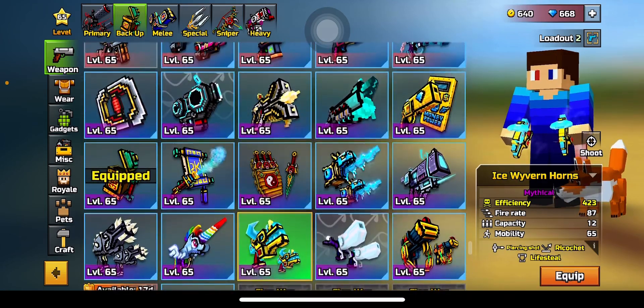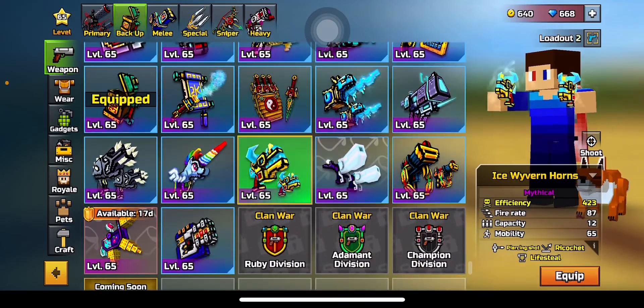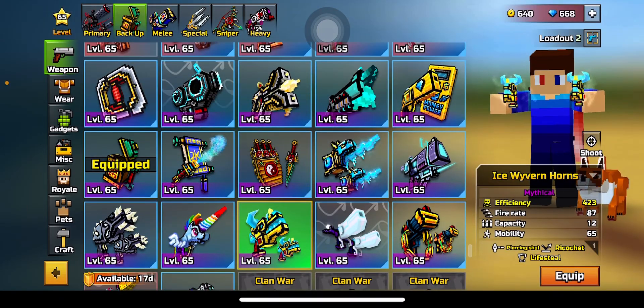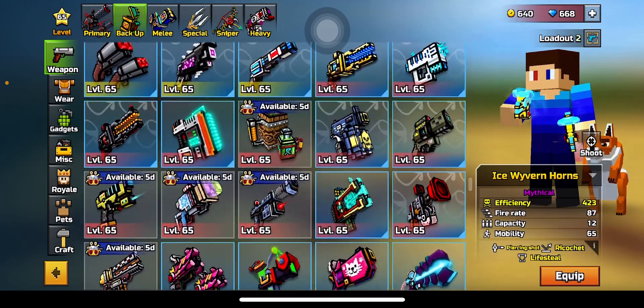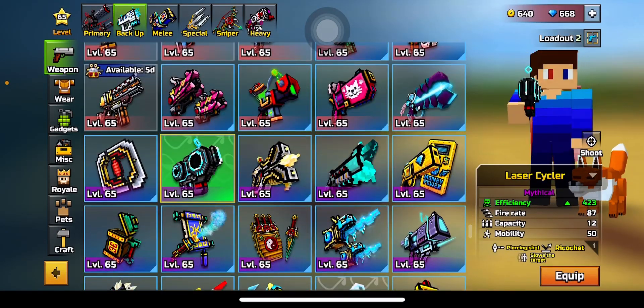An underrated version of Ice Wyvern Horns - it's pretty much TikTok pistol, but the underrated version is basically sparkling horn plus TikTok pistol. The underrated version is Ice Wyvern Horns. And yeah, I'm gonna go with Alien Blaster.